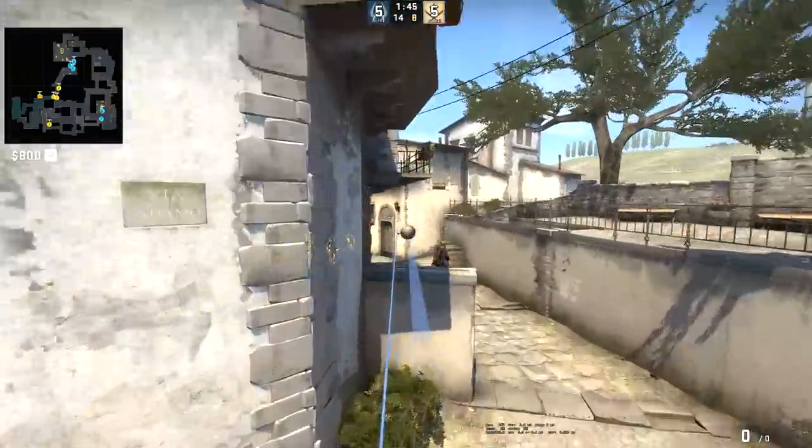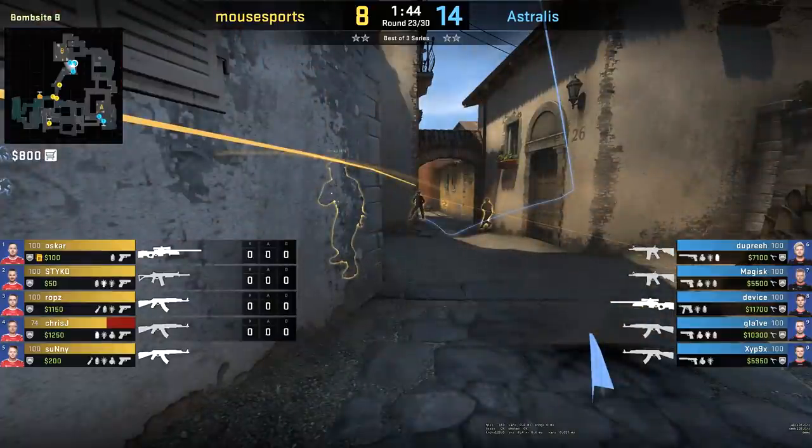Such as this one here - again, slight variation. Just a nade in from Device this time, rather than posting the angle straight away. It might not seem like much, but it does slow down any rush. Obviously we know how grenades grip you, and it does a little bit of extra utility damage.